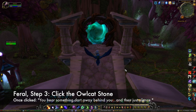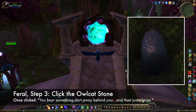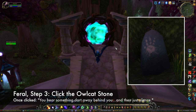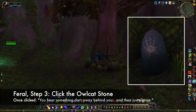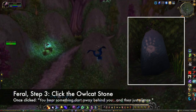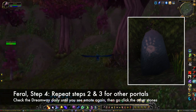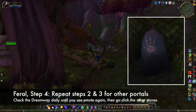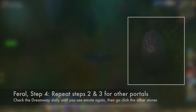Once you see one of the emotes, go through the indicated portal. Once there, you'll have to search the area around the portal for an Owl Cat Stone — they are typically found near the base of trees. Once you find one and click it, you will receive the Mark of the Moon Spirit buff, and see another emote. After clicking an Owl Cat Stone, you'll have to wait for another day to have a chance to see another emote. You'll never get the same portal twice, so it's just a matter of waiting until you've clicked a stone in each of the three zones.